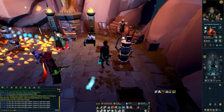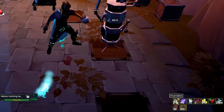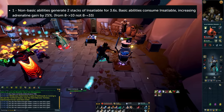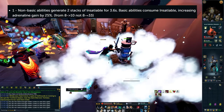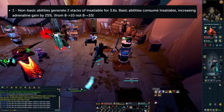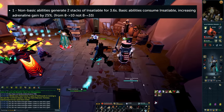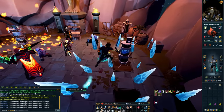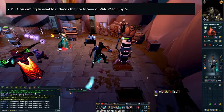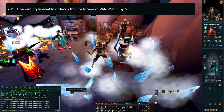The way the first one works is that any time you use a non-basic ability — so a threshold, an ultimate, or a special attack — you're going to generate two stacks of insatiable. These stacks are then used whenever you fire off a basic ability and they do two different things. The first effect is that any basic ability that consumes an insatiable stack will increase your adrenaline gain by 25% multiplicatively. So if you usually get 8% adrenaline for a basic ability, you'll instead get 10%. Then the second effect is a lot more powerful: whenever you consume an insatiable stack with a basic ability, the cooldown of the Wild Magic ability is going to go down by six seconds.